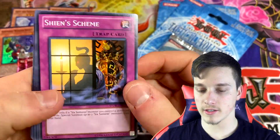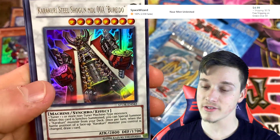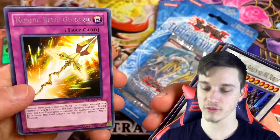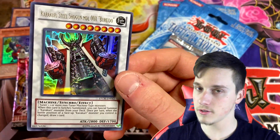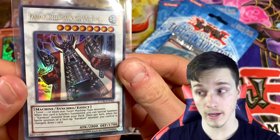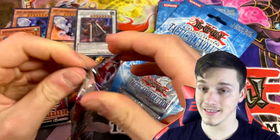Shen's Scheme, Bloodsucker, Black Boost — and there we go! Karakuri Steel Shogun MDL-00X Buriedo! A nice Ultra Rare to pull indeed. Holds a bit of value, nothing too crazy, nothing too expensive, but it's a nice Ultra Rare nonetheless. It comes in Ultimate Rare, which would have been nice, but unfortunately just an Ultra Rare today.